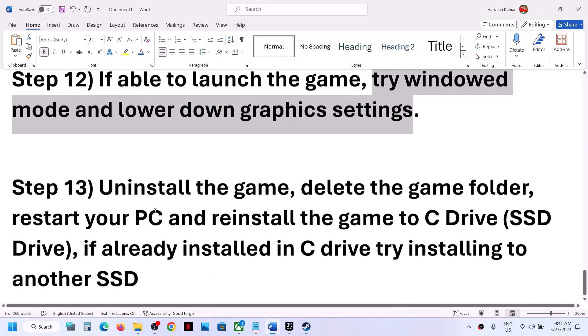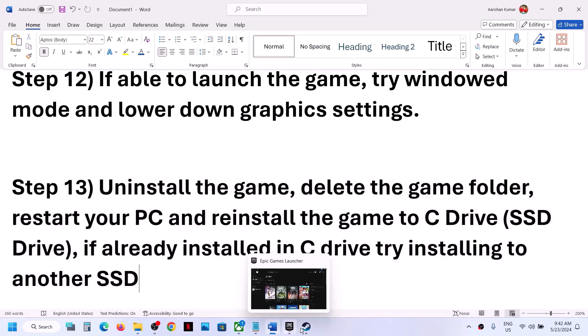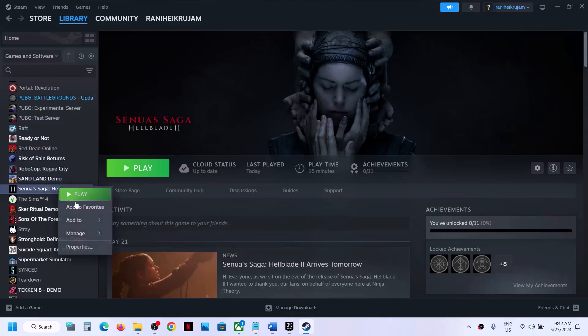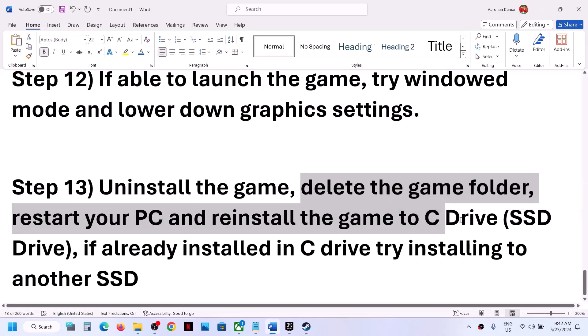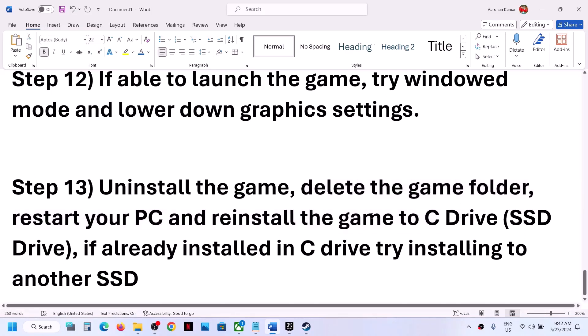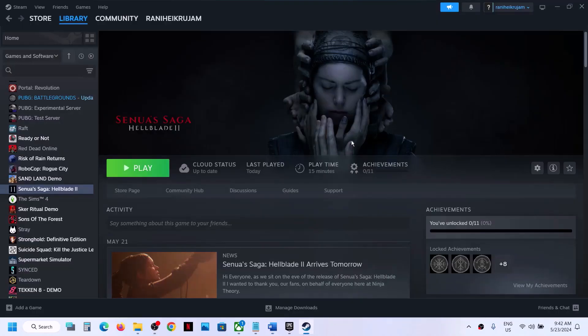The final step is to uninstall and reinstall the game if nothing else has worked. After uninstalling, go to the game installation folder and delete the game folder. Restart your computer, then reinstall the game to the C drive. If the game was already on the C drive, try installing it to another SSD. One of the steps shown in this video should help you get the game running. Thank you for watching — please like the video and subscribe to the channel.